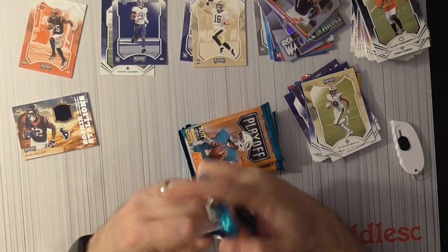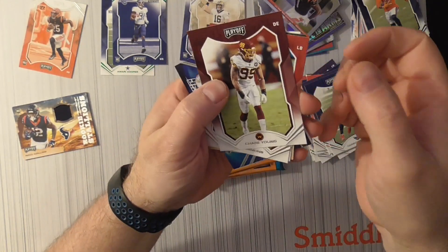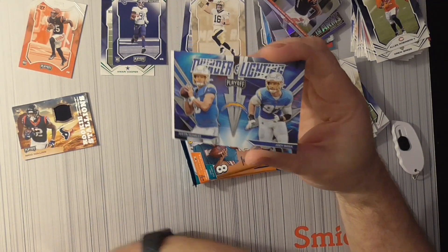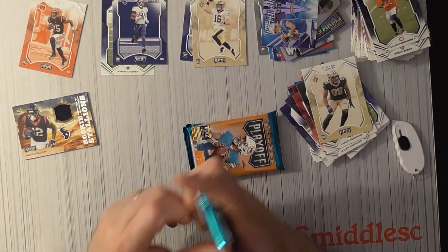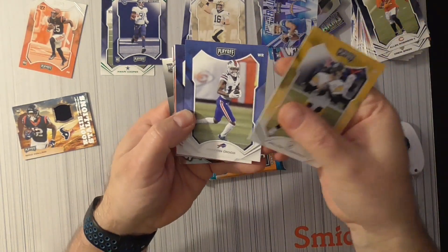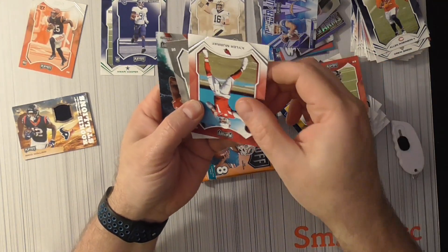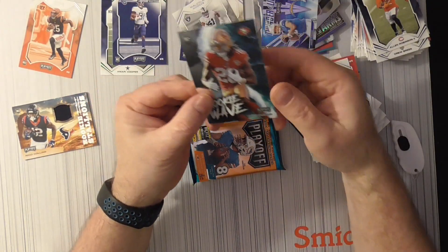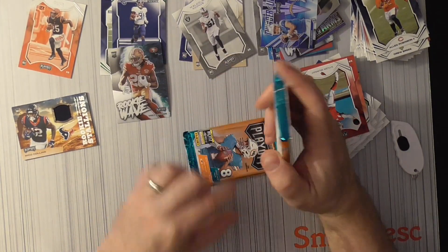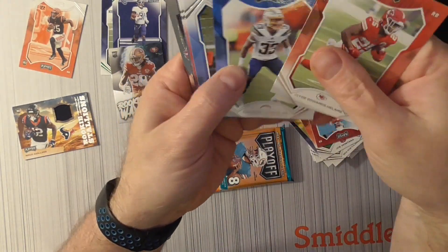All right, let's get into one quick parallel pack. Chase Young and Rodgers. We got Thunder and Lightning — Nick Bosa and Justin Herbert, pretty cool insert. Big Ben — it's going to be weird not seeing him play on the weekends. Cox, Joe Montana, Rookie Kuntz, and then Rookie Wave — Trey Sermon, ex-Buckeye. We got two more packs. At least I did get the one Chase, can't complain about that.